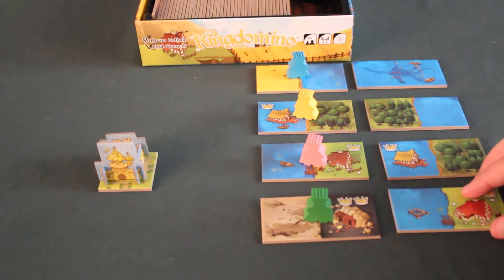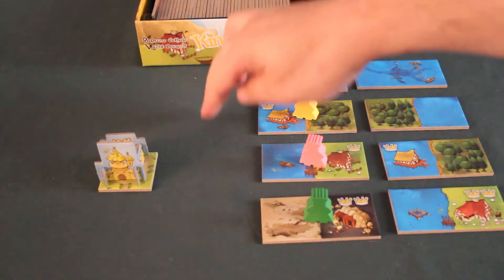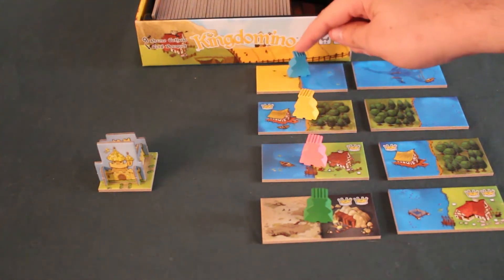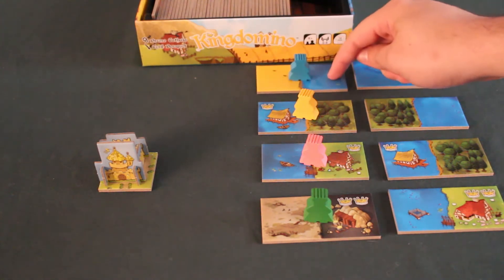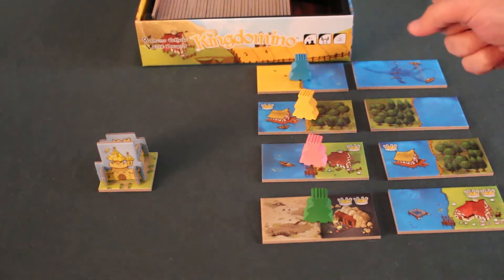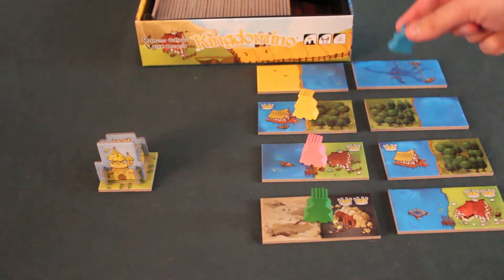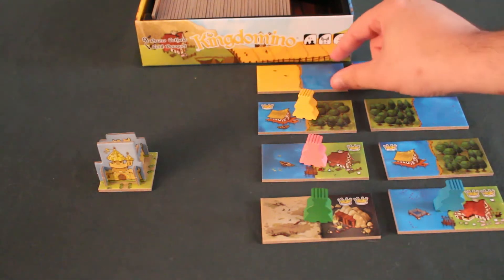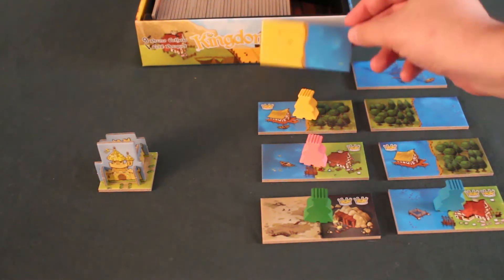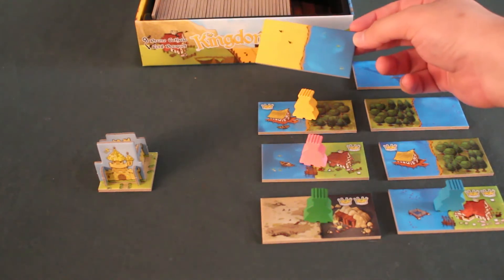However, the turn order will not be the same as at the beginning. The order will be based on the tile choices from the last turn. So, since Blue has the tile with the highest number, they choose first and will select one of the four available tiles, placing it in their kingdom.